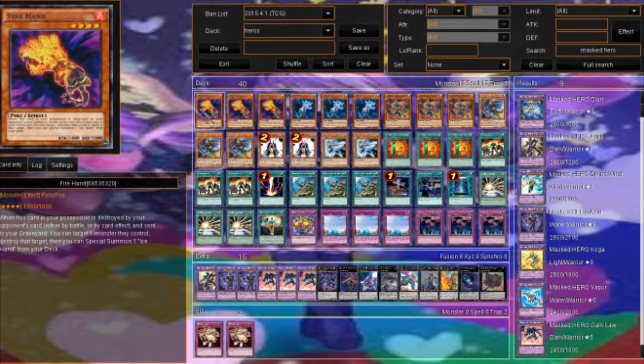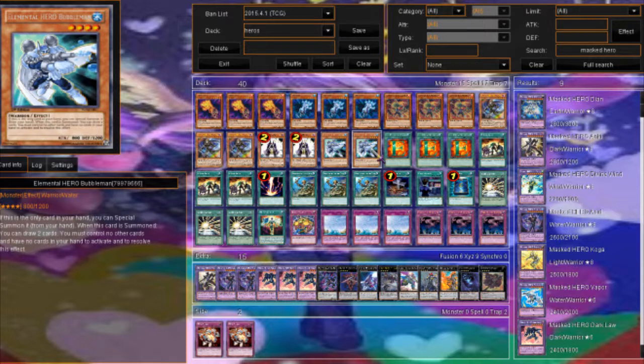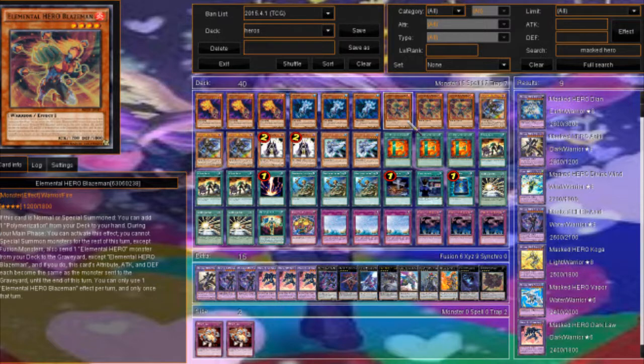We run three Fire Hand and three Ice Hand. Blaze Man is in here because we don't want Polymerization in this deck. If you use his effect to send Shadow Mist to search, you cannot special summon except for a fusion summon. That means you can go Blaze Man, dump Shadow Mist, search Bubble Man, then special summon Bubble Man — that doesn't work, you can't, because of that restriction. It's really sad. He is still really good though; you just have to play around it. Sometimes you have to search Bubble Man instead of Shadow Mist. You can turn him into a DARK to make Dark Law, or into a WATER to make Acid, so he's still really good.